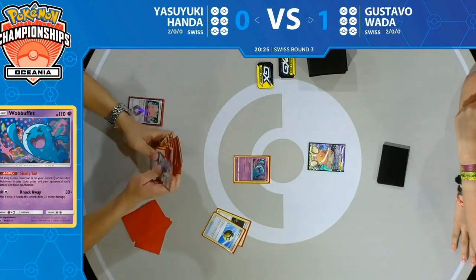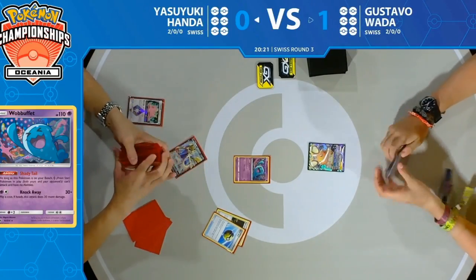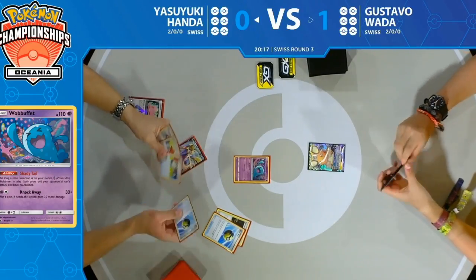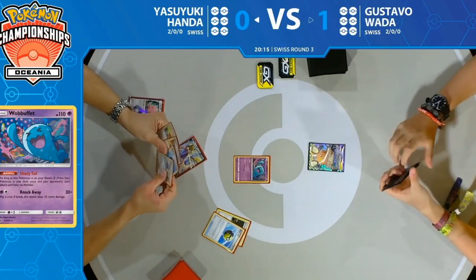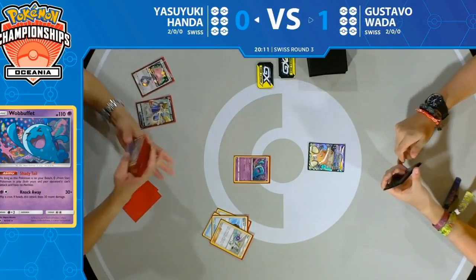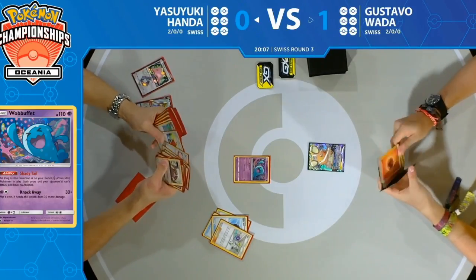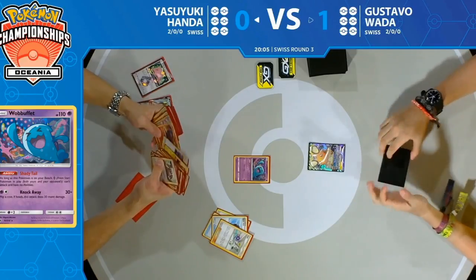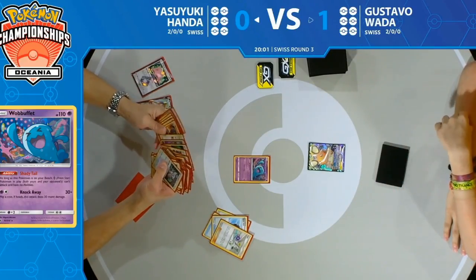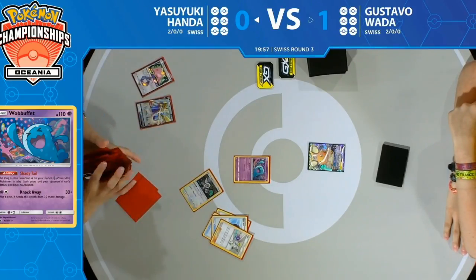So much better start from Yasuyuki this game — he's actually started with a Quick Ball, able to get out that Zacian V and put it down on the bench, so a few more Pokémon this time. He does have to discard that Slumbering Forest though. One thing we didn't really see: Gustavo was going so fast with knockouts that Yasuyuki had no time to set up Oranguru resource management and get his deck going.